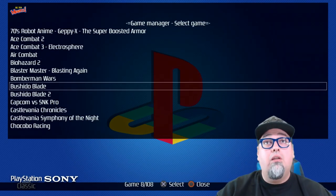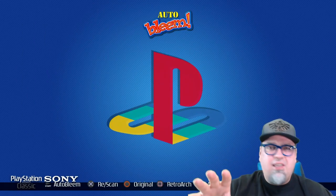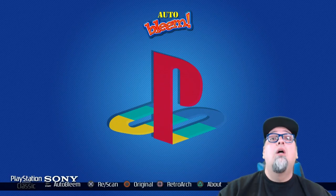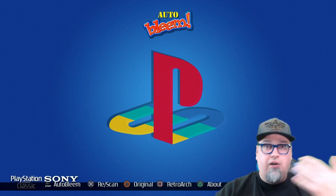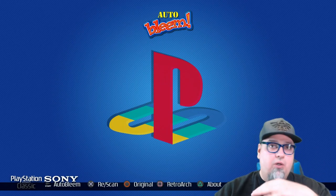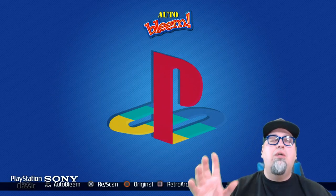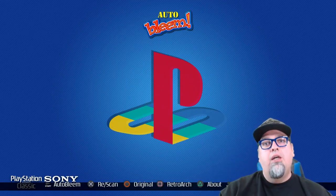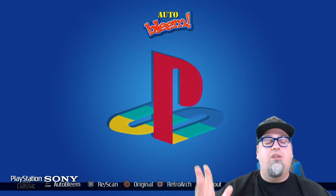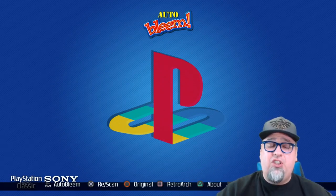We're not going to scroll through the list here — we're going to look at the actual system. You can also drop in themes and change them out. Just look for AutoBleem themes on Reddit and drop them on there. Pressing Start goes into AutoBleem where you'll have all your added PlayStation games. You can rescan to get the artwork and metadata for everything. The cool thing is you don't have to worry about artwork per game — there are databases you install on the build that have artwork for pretty much everything, and AutoBleem syncs that to your game files.